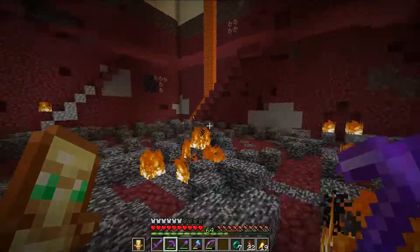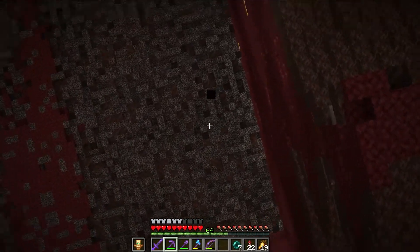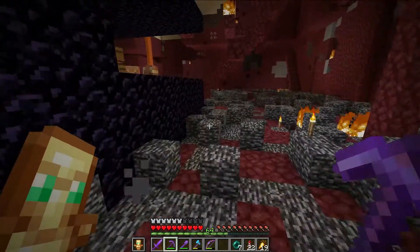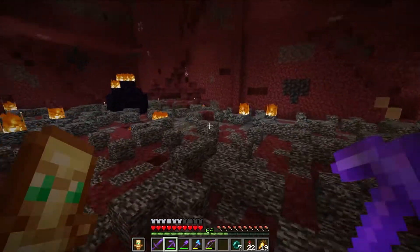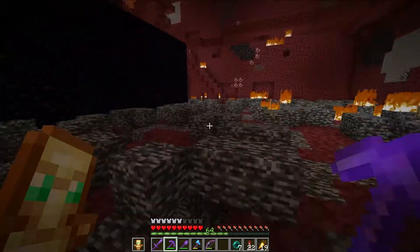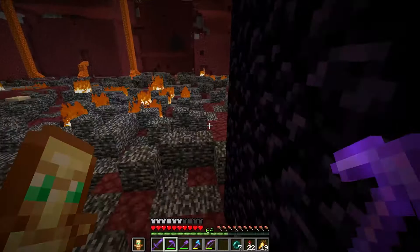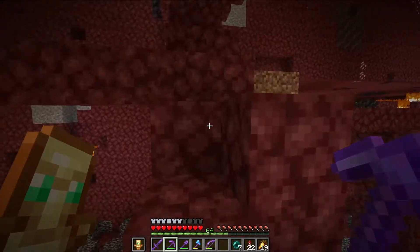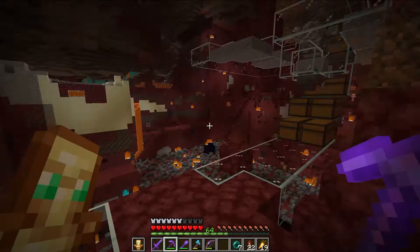So when we're done with all this, we're not just going to leave the nether looking like this with the top of the roof exposed. We actually want to cover it - we want to place some blocks up there, and we were thinking of doing it with black concrete. So we're going to need a lot of black concrete, and we're also going to need a lot of sand, gravel, and black dye.